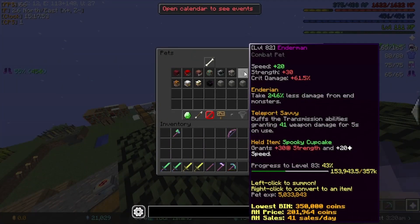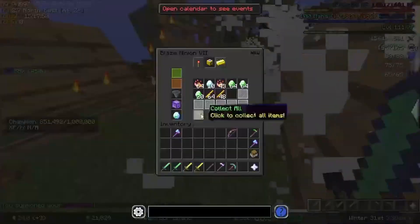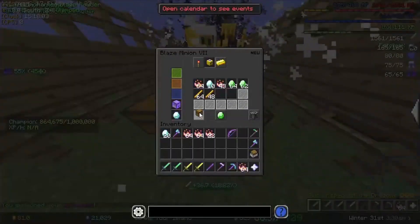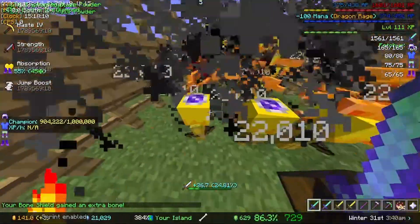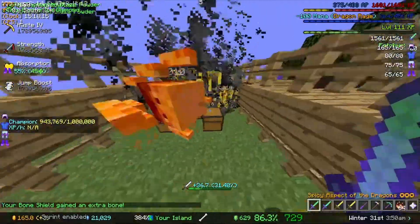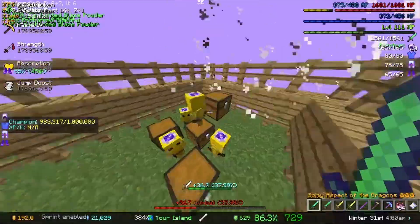We're going to switch to our Enderman pet and collect from our blaze minions using our champion-enchanted AOTD. I'm going to right-click with my AOTD just to kill the blazes and then collect from them like this. It gives a pretty high amount of combat XP — look at all that combat XP going up and up.